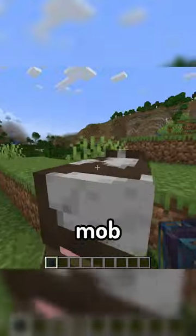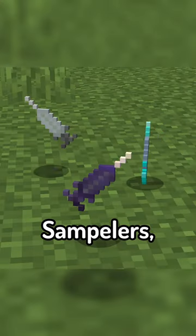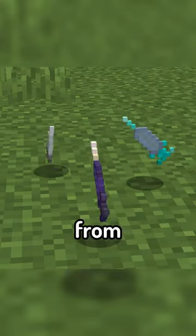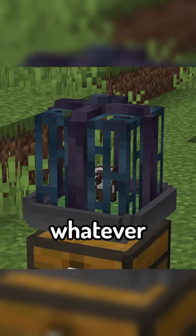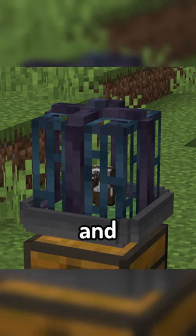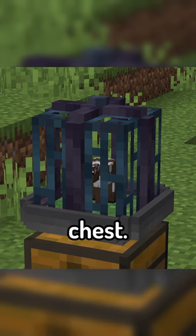Rather than just clicking a mob to capture it within the cage, the mod introduces DNA samplers, which you can use to grab DNA from mobs to then put into the cage. Over time, whatever mob you decide to put within the cage will grow, and once it's fully grown, its drops can be hoppered out into a chest.